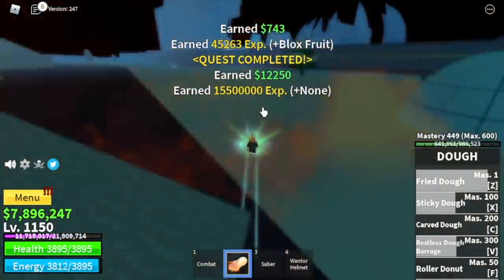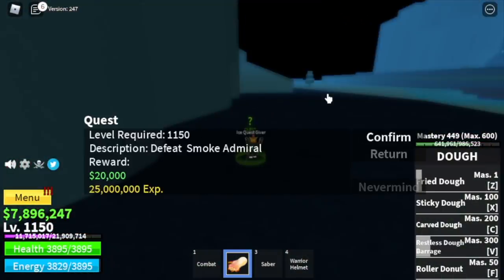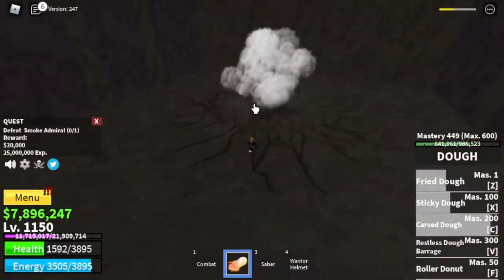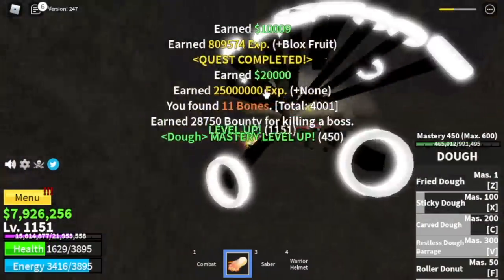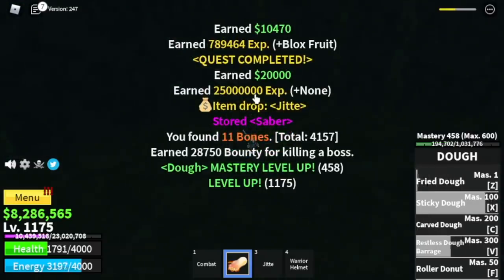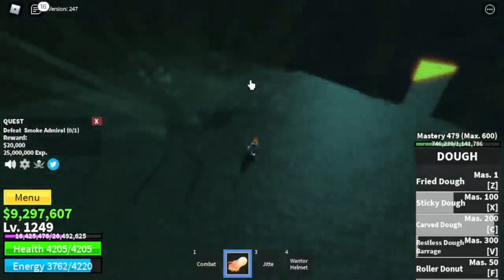After that, you will unlock a new quest: the Smoke Admiral quest. This part is kinda long, so my suggestion is to do server hopping — defeat Fajita, defeat Smoke Admiral, server hop again and again until you reach level 1250. Yes, that's kinda long, but this is the fastest way.